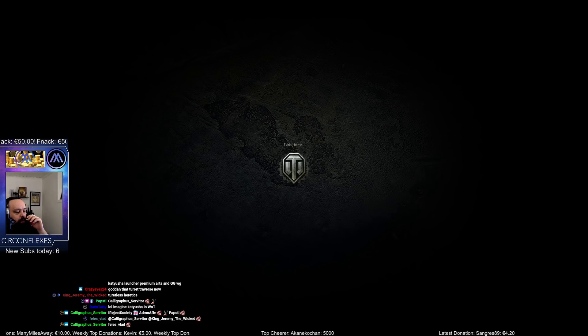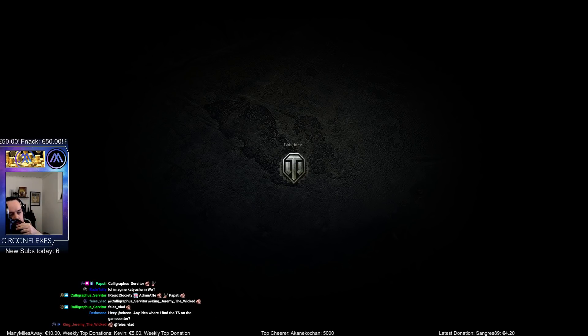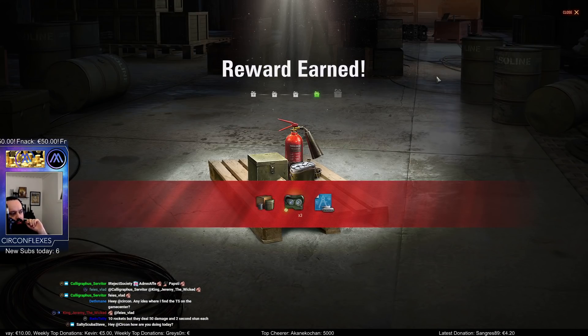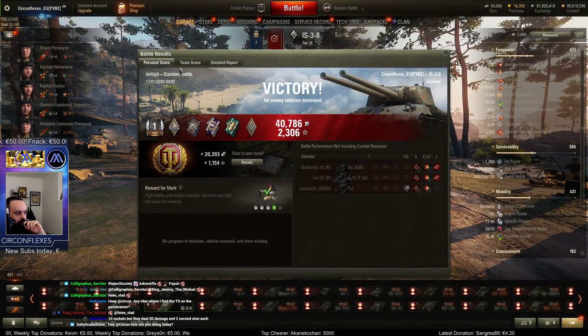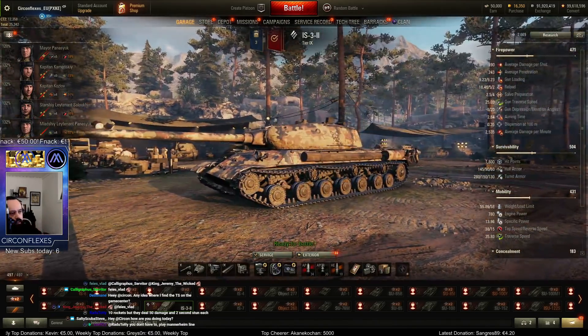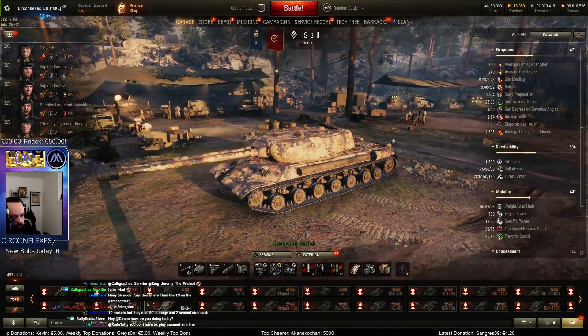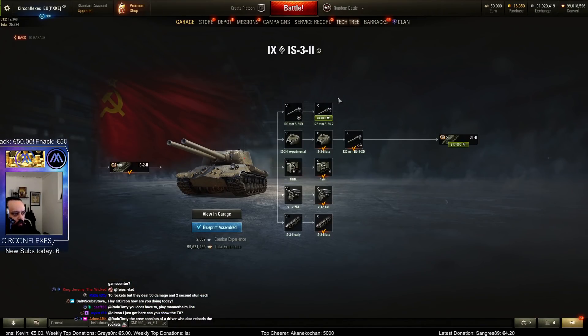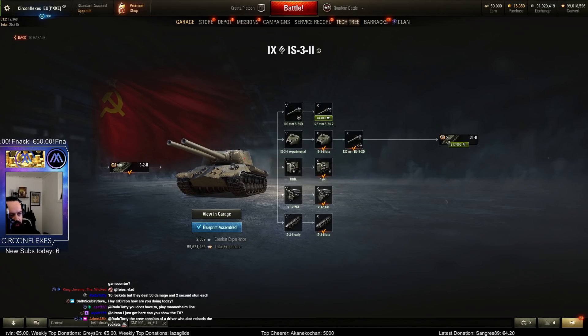I'm almost surprised it doesn't have more alpha than 390. The 8 degrees of gun depression is really nice. Good — let's go to the tier 10. But yeah, I do like the tier 9. It's a cool tank. Just don't get that middle gun — that's still the real advice. We need 217k to get to the ST-2.